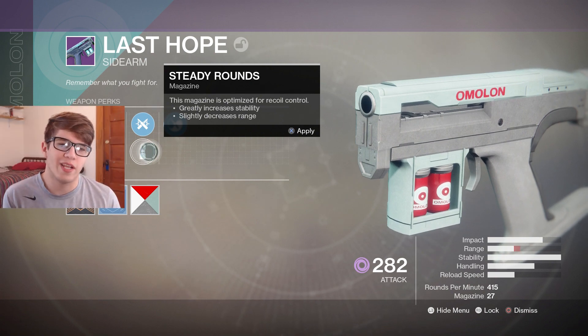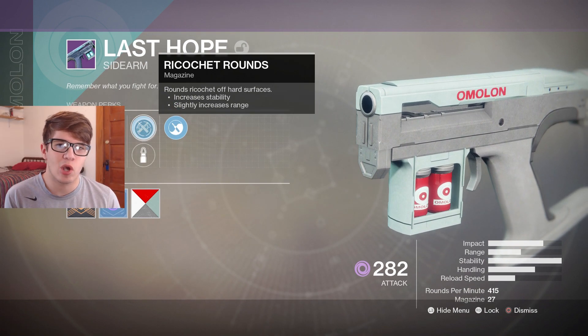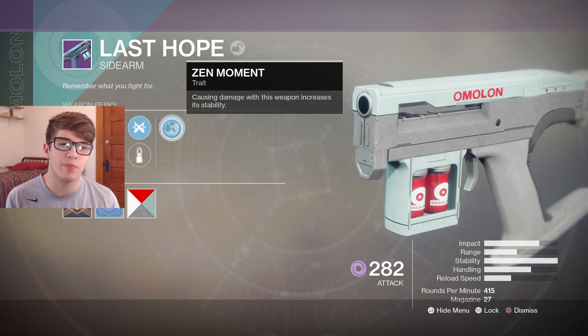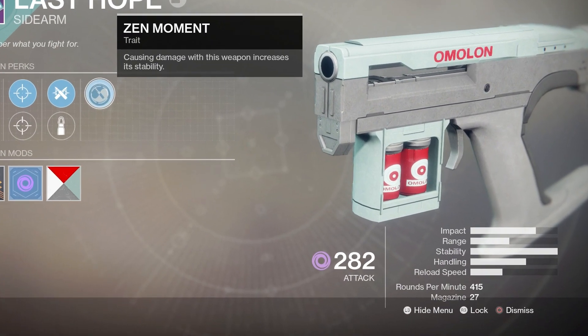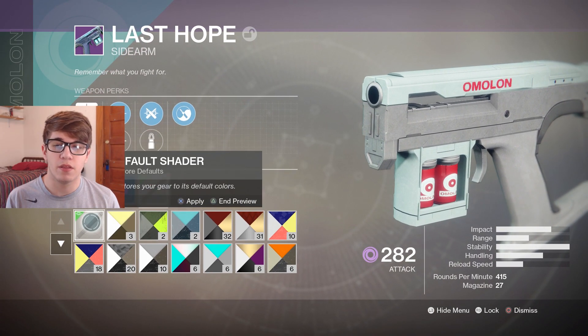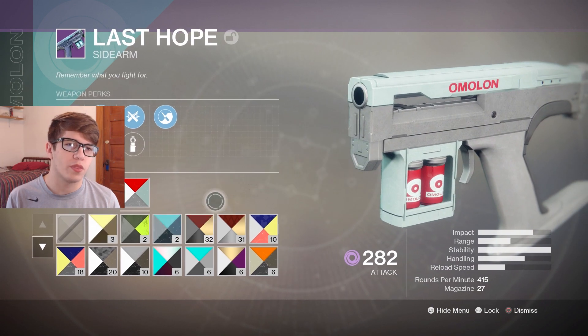Down the second perk tree we have Ricochet Rounds and Steady Rounds. Ricochet Rounds decreases range, and this weapon doesn't have the best range anyway, so I go with Ricochet Rounds — even though I'm not trying to ricochet bullets off anything. Finally we have Zen Moment: causing damage with this weapon increases its stability, and as you can see the stability is practically maxed out.